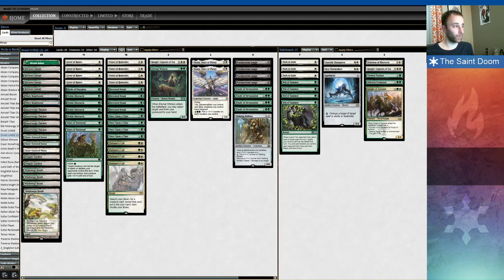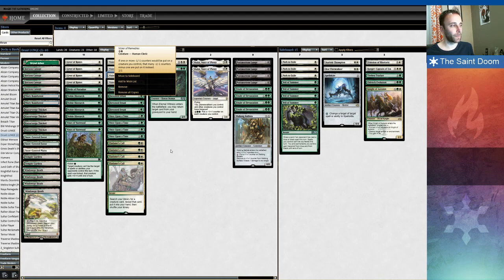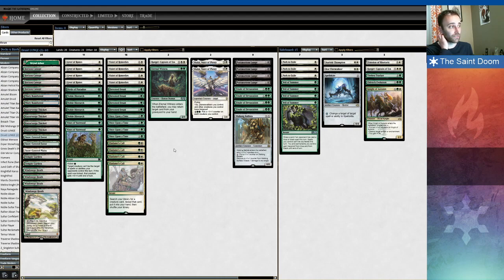This deck is built around maximizing the efficiency of the Devoted Druid-Vizier combo. What that means is this deck wants to drop a turn two Druid as often as possible, and follow that up with a turn three Vizier of Remedies, or some way to grab Vizier like a Finale or Eldamri's Call into Vizier, and then into a win condition.